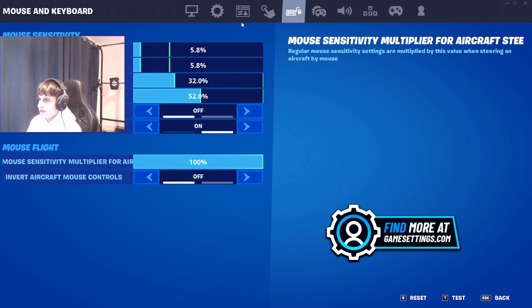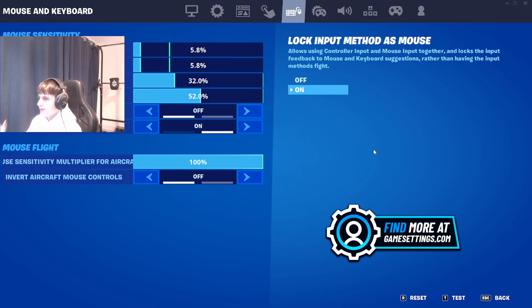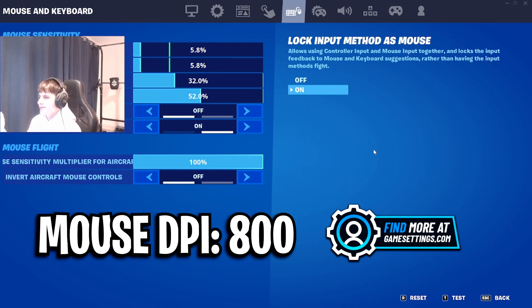For his mouse sensitivity, he is currently using 5.8% on the X, 5.8% on the Y, 32% on the ADS, and 52% on the scope sensitivity. All these sensitivities are currently on 800 DPI.